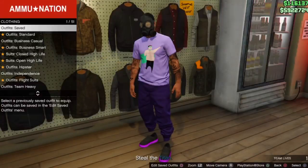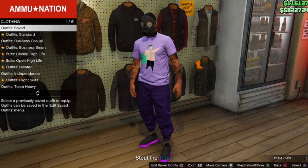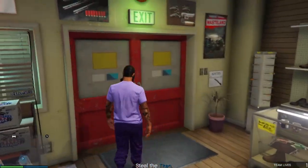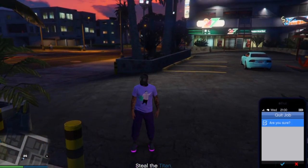Go to the right and save your outfit once again in Slot 20, Slot 1, or any open slot of your choice. The next step is pretty much easy: open your phone and leave the job. See you guys when I load back to a session.